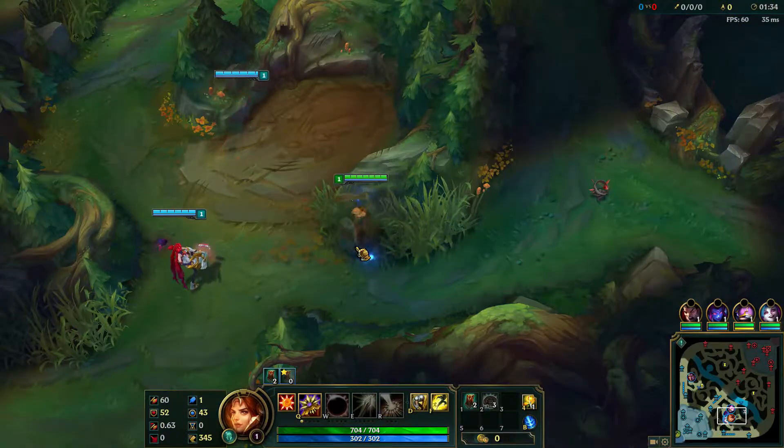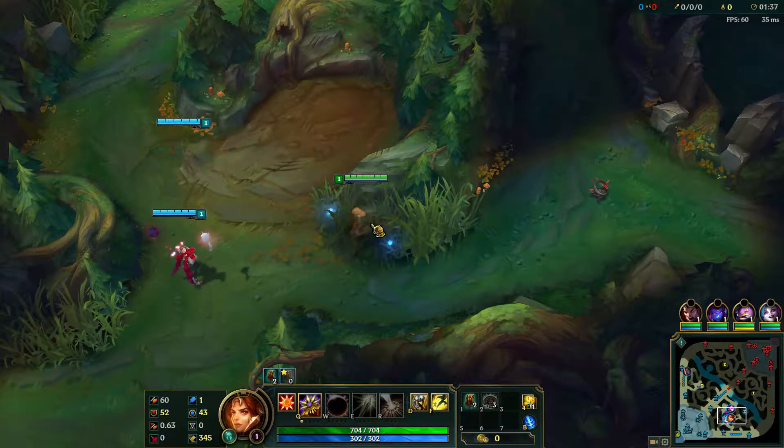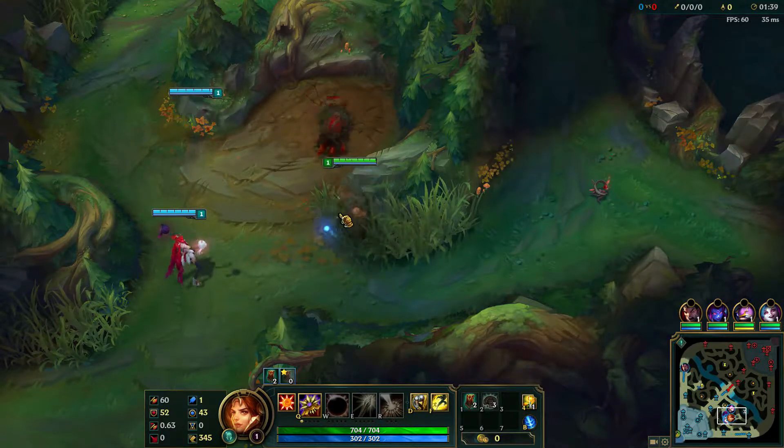As for the other non-boss camps, they no longer provide buffs when slain, but each has a different attack pattern, so it's a good idea to know what you're getting into.